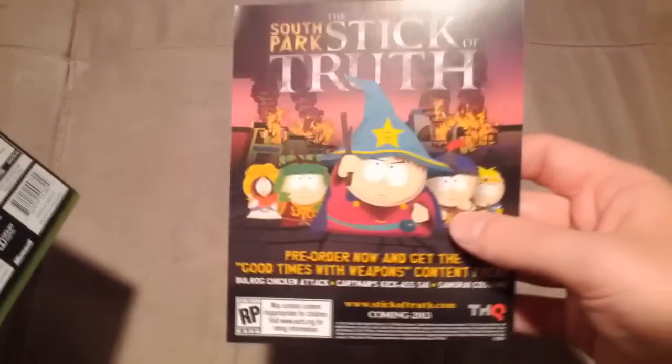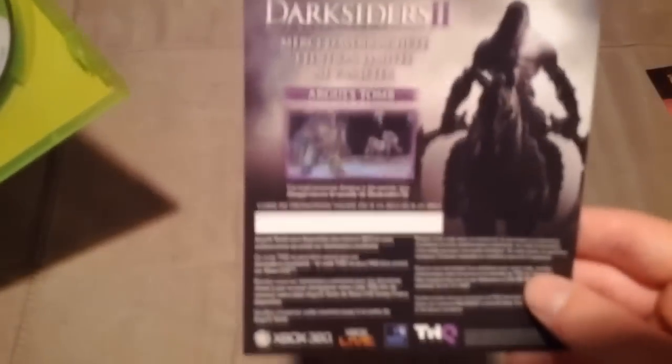If you guys do want to see gameplay, just comment and let me know down below. Inside we actually do have an advertisement for the South Park: Stick of Truth game, which I'll probably be picking up just because it's South Park and it looks pretty good. The Argus Tomb code is right under that — here's the Argus Tomb code right there. Here's the South Park: Stick of Truth ad and then Metro: Last Light, which I'll also be getting. So here's the Argus Tomb Pack DLC.